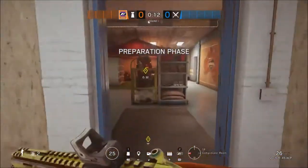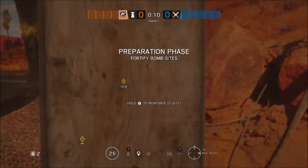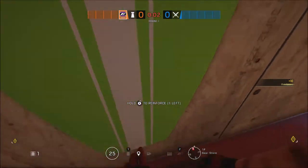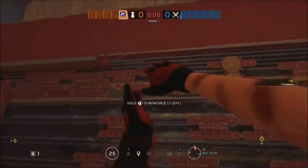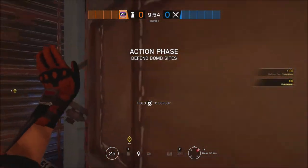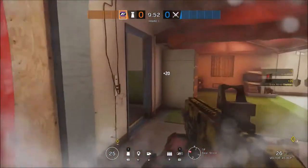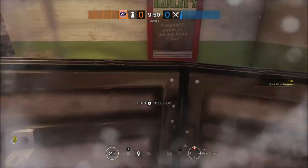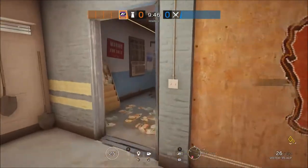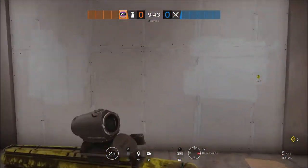Starting off as always with Mirror. Make your way into Gear and reinforce the right hand side of the west wall. Turn to your right and reinforce the north wall on the west hand side before placing your first mirror window on that wall. Head over to the north doorway and place your shield in it to stop a Twitch drone from entering into Gear Store.